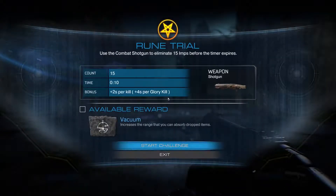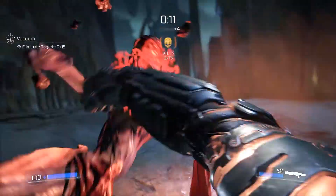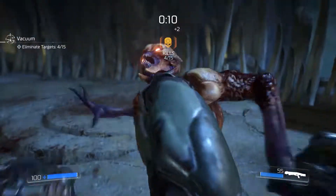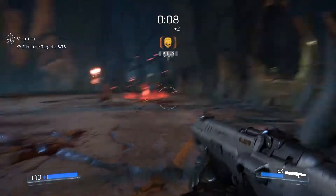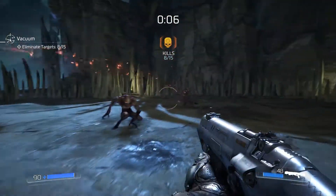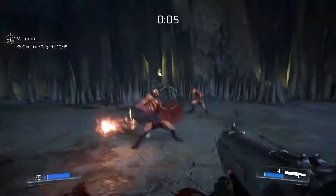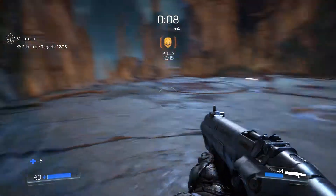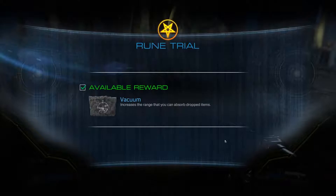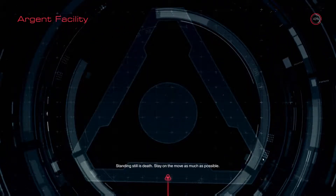Here we go, start the challenge — we're gonna do this until we finish. I need my seconds! Nope, I need my seconds, nope. Give me the seconds, give me the kills — seconds and kills! I want my kills! Oh shit, that hurt. Yeah, damn straight — beat it first trial, what now! We got the reward that increases the range that you can absorb dropped items, which is very important. That was me being excited, thank you.